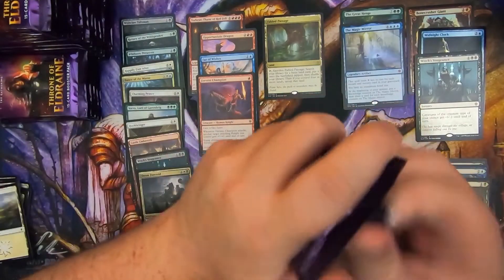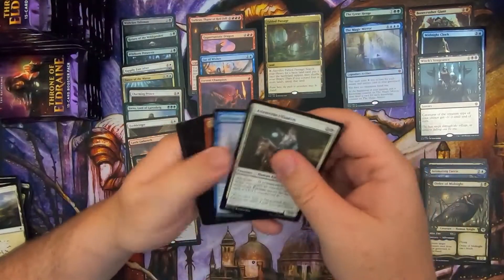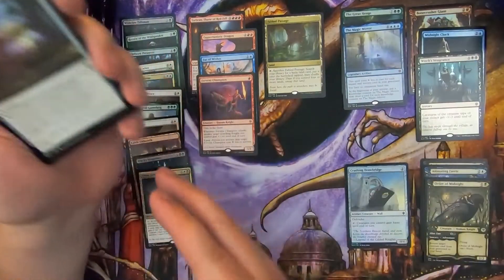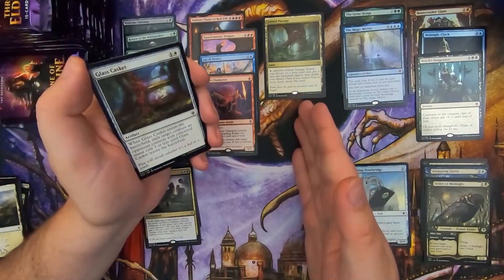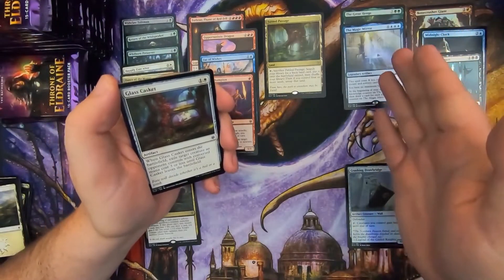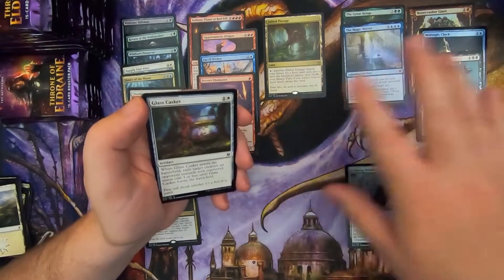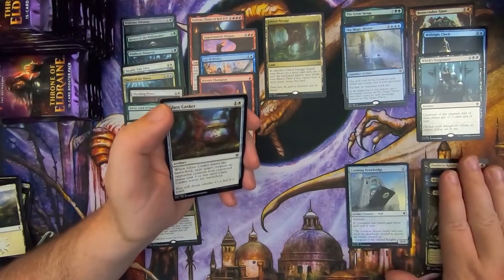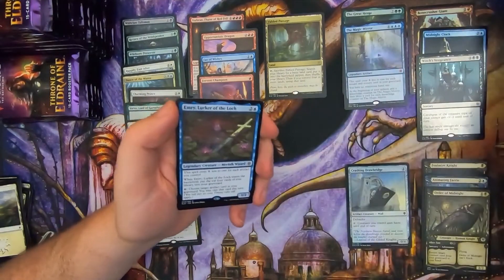For those of you wondering how I order my cards in this video: most videos, I try to put cards that I know are more than about a dollar or two in this column, heavy hitters into this column, mythics here, foils and foil rares kind of fall in here, and then cards of just interest and note go over here — so for instance, Alternate Arts. In this case, I'm kind of throwing cards wherever because I don't actually know the prices.